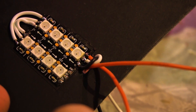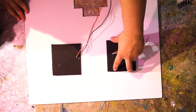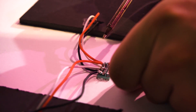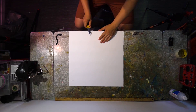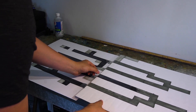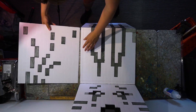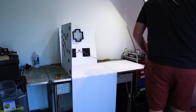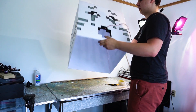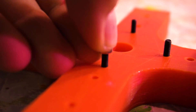Connecting the RGB LEDs was pretty simple — I just connected them to the dedicated LED pins on the flight controller, which made configuration really easy. The next step was to fold all the sides into a box shape. I did this by doing a bevel cut on every side and folding it up at a 90-degree angle.